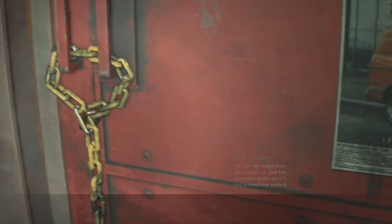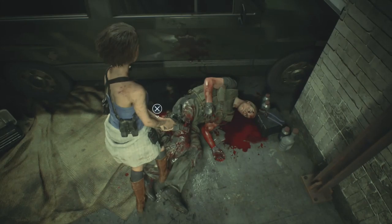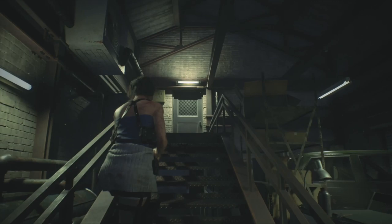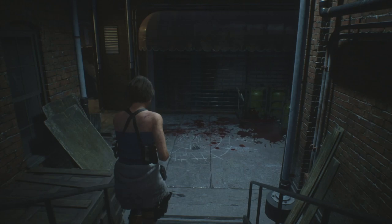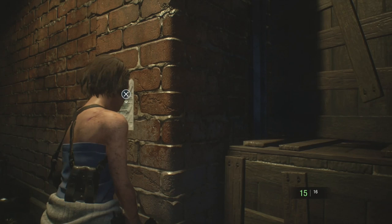Use the bolt cutters on this door. After the cutscene grab the shotgun shells off the table and grab the file 'Training Log'. Out here, down the steps, turn right and grab another file: 'UBCS Suicide Note'. Coming around here there's a file on the wall - 'Electrician's Notice', just on the wall, quite easy to miss.